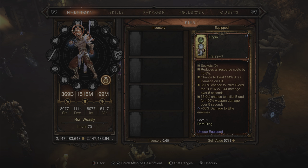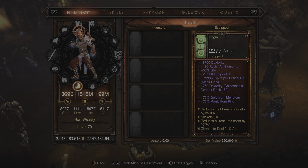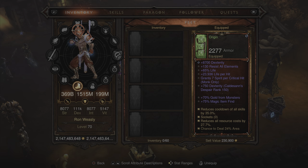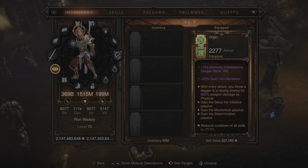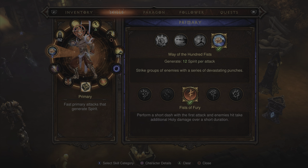The boots are the second piece featuring 75% magic item find, bringing the grand total to 150%. The pants have 10,000 dexterity not counting the augment. The belt is the Sash of Knives — you get three passives on this piece of gear: Seize the Initiative, Momentum, and Determination. Other stats are 7,235 dexterity, a little resist all elements, percent life, and life per hit.